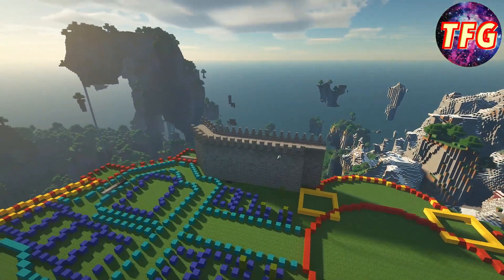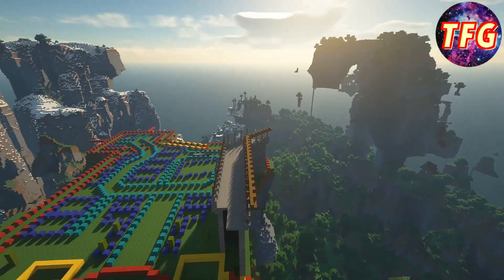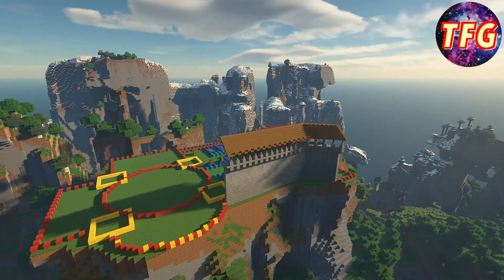After finishing up both sides of the first wall, I added some crenellations to make it look like a castle, and then I decided to add a covering over the top of the wall, which I ended up doing for the entire rest of the wall. All around you're going to have this nice spruce covering.